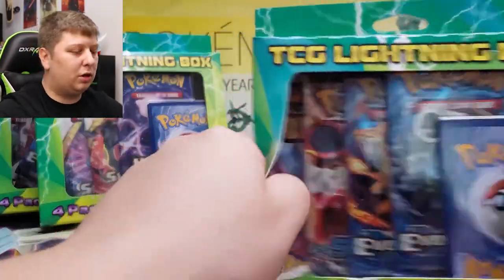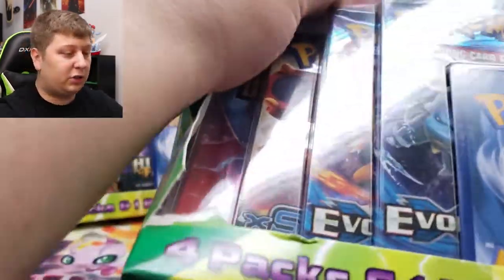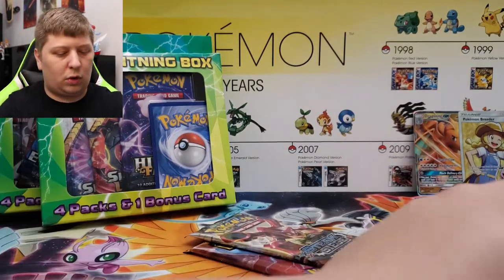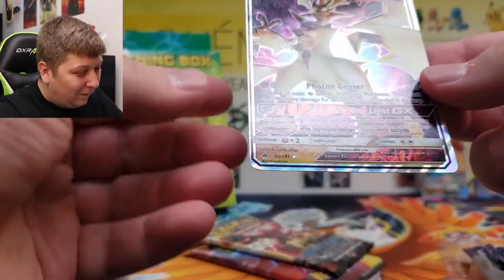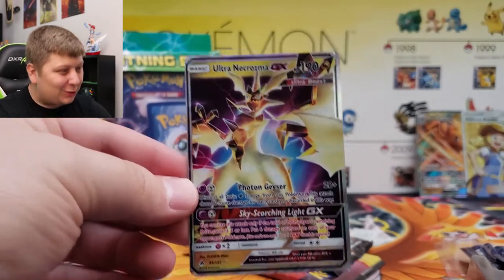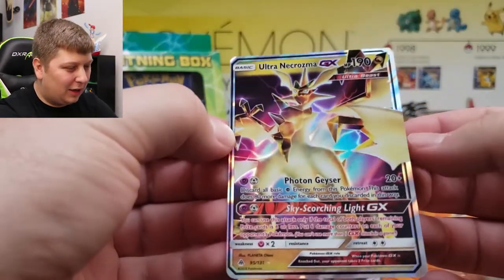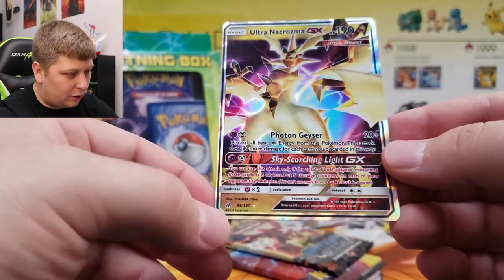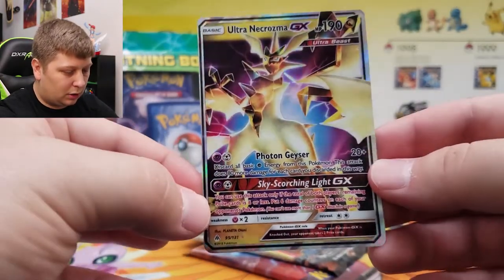This one's got Dragon Majesty — I saw it and I was like, what is that in there upside down? I didn't expect to actually find any kind of hidden... what? Ultra Necrozma GX was the card? No way! I've never seen any kind of pack like this have this — this is like an Ultra Rare, maybe from Ultra Prism. That's insane.